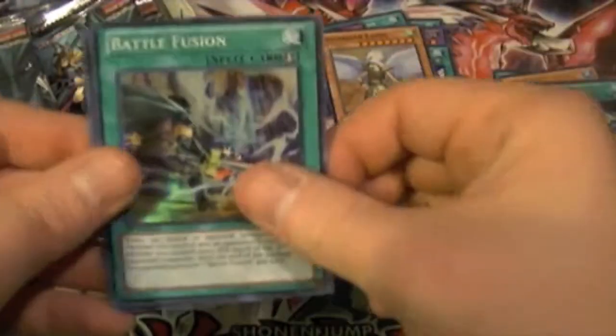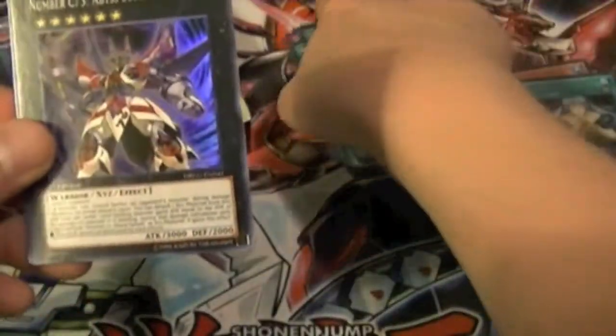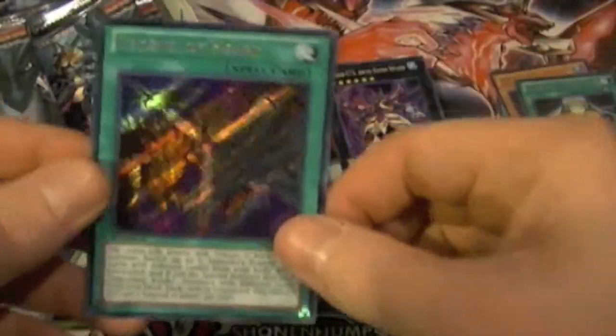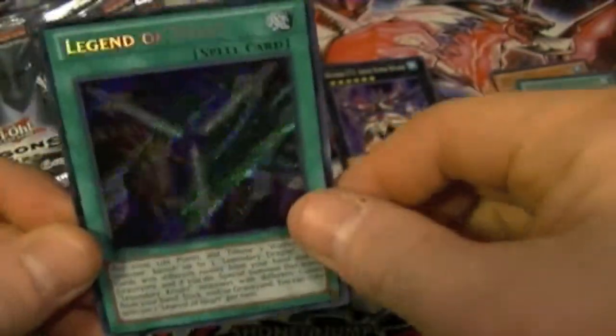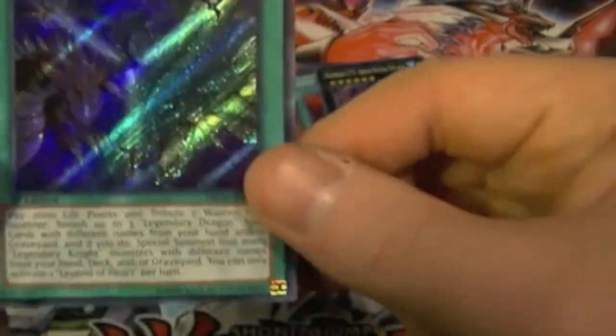Guardian Iatos, Battle Fusion, Sabatiel the Philosopher's Stone, Number C73 Abyss Supra Splash, and Legend of Heart. I'm actually going to have to say that I think this would have looked a lot better in Super Rare so that way you could see all three dragons, but being it's a Secret Rare, not too bad looking.